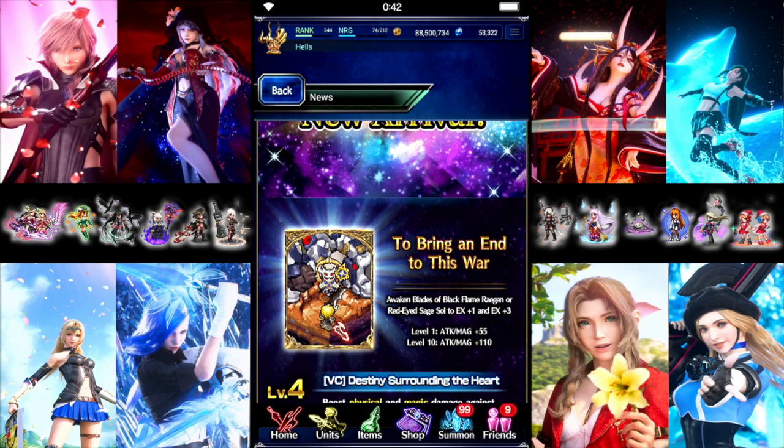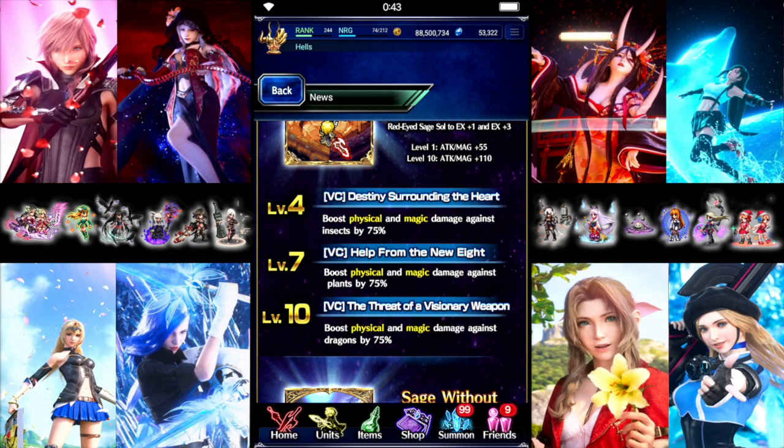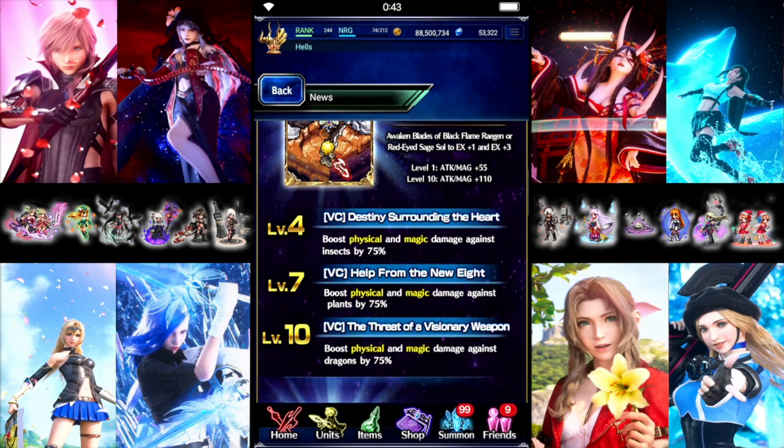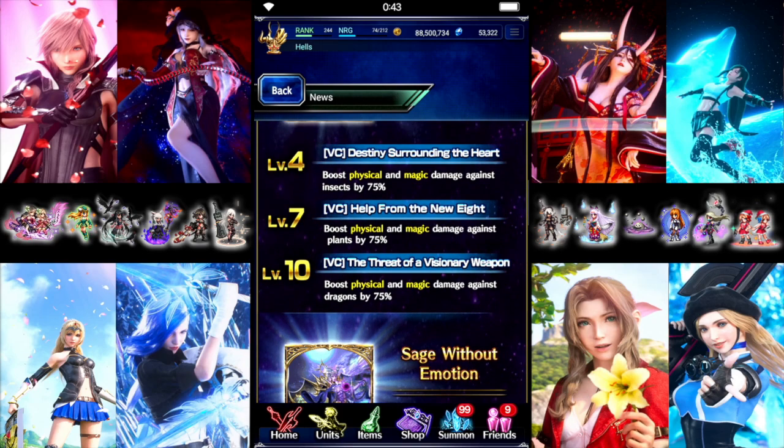For the vision cards, the two new Neo Vision units share the same card — 110 Attack and Magic, and then 75% Killer for Insect, Plant, and Dragons. Standard killer vision card. If you need the killers, it's fine. If you don't need the killers, you're using a different card.